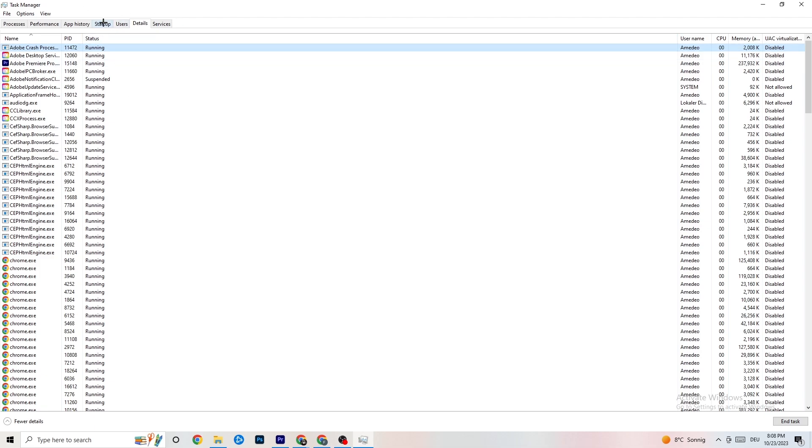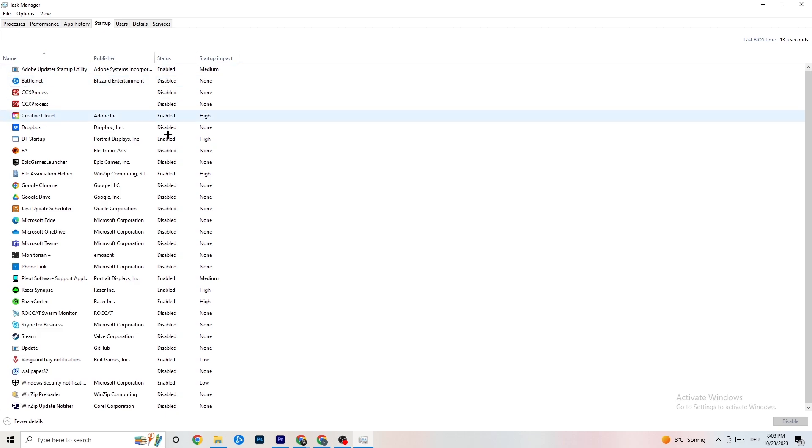Next, go again to the top left corner and click on 'Startup'. As you can see I've disabled nearly everything — I want you to disable every single program which is auto-starting in the background, just to decrease your GPU or CPU usage. Right-click each one and click 'Disable' for every program you don't really need. Once you're done, we're finished with Task Manager so you can close it.